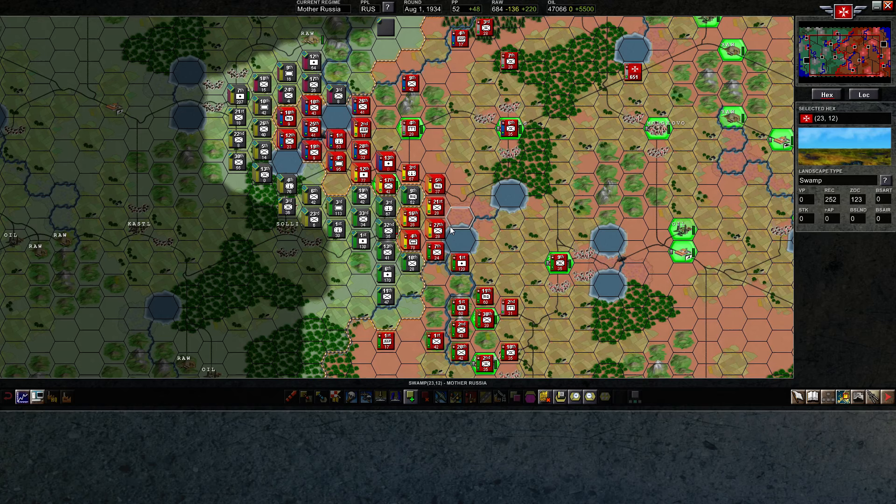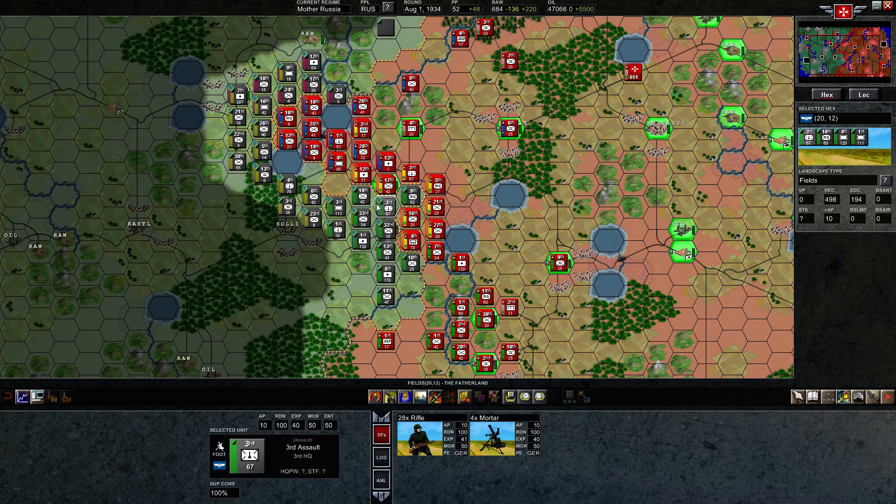Welcome back everyone to episode 9 of Let's Play Advanced Tactics Gold, the play-by-email multiplayer series. If you are a careful observer, you'll notice that there have been a few changes since the last turn. One, I no longer occupy this forward position. And two, probably more importantly, they have pushed in. They did not occupy any of these three hexes last turn when I ended, and now they do.